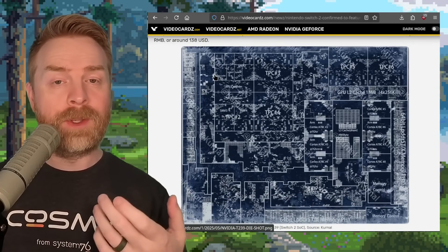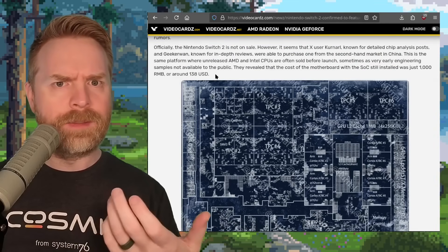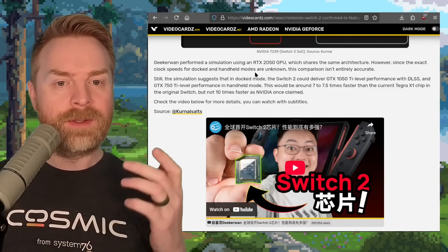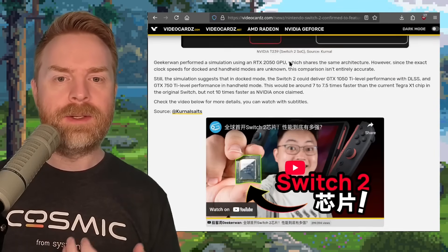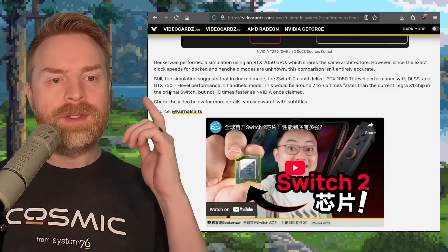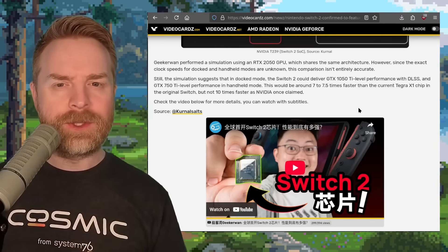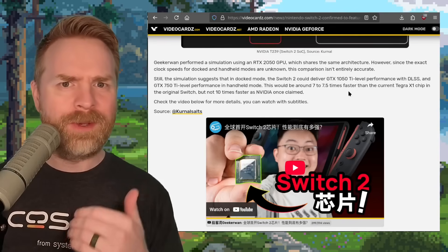Now, if that cost holds true, add in the cost of the Joy-Cons and the screen and the casing and the dock and all of that, and maybe Nintendo is justified in the price of the Switch 2. In terms of overall power, there have been some predictions. There was a simulation performed using the available information, and they're saying the Switch 2 has similar architecture to an RTX 2050 GPU. They say the overall Switch 2 could deliver something like GTX 1050 Ti level performance with upscaling, and GTX 750 Ti level performance in handheld mode — around 7 to 7.5 times faster than the Tegra X1 in the original Switch. That's a huge improvement from one generation to the next.